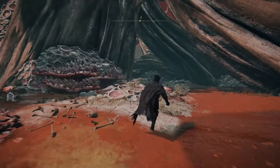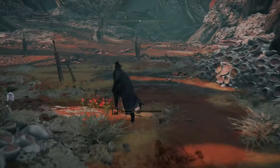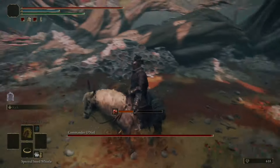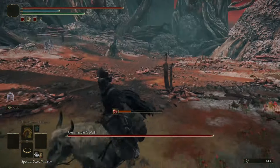Okay, so now that you're at the arena, what you're going to want to do is run inside, get Commander O'Neil's attention, turn around, and then basically use yourself as bait to lure him back out of the arena. You can jump on Torrent while you're waiting, just make sure you don't get too close to him, otherwise he'll whack you.